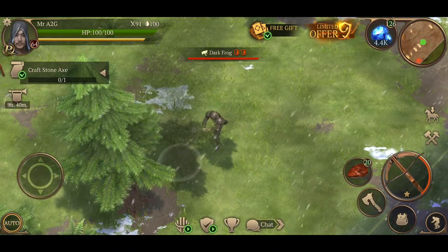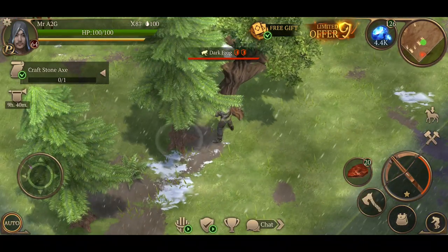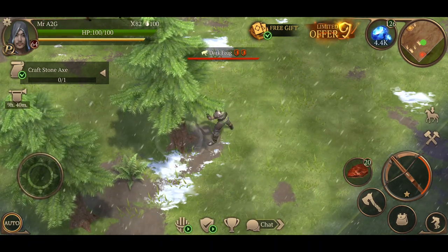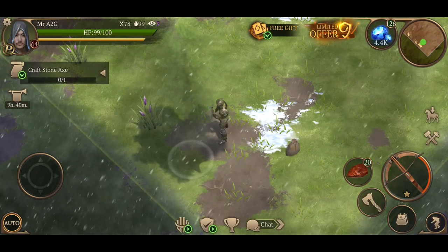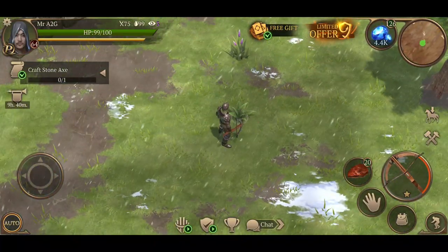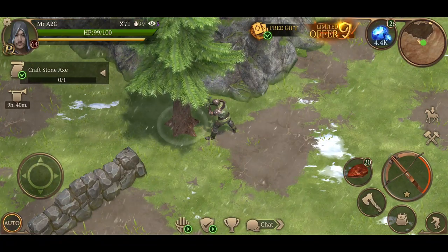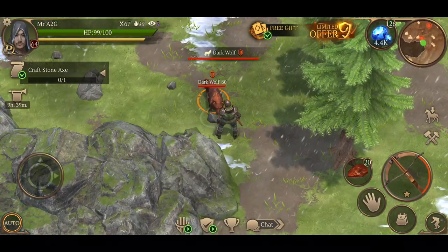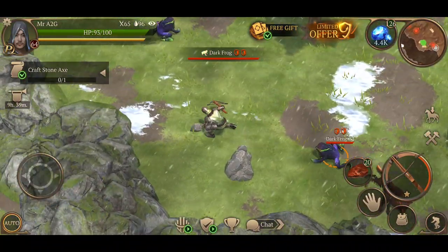Basically with this, your Exile is just going to do its auto mode as per normal and collect resources. Now in the event if an enemy is close by or if the enemy attacks you, your Exile is going to turn around and attack it until the enemy is dead. It's not going to attack any of the neutral enemies like the deer from what I can see, so we'll roll under the emphasis that your Exile will only attack enemies and not neutrals.